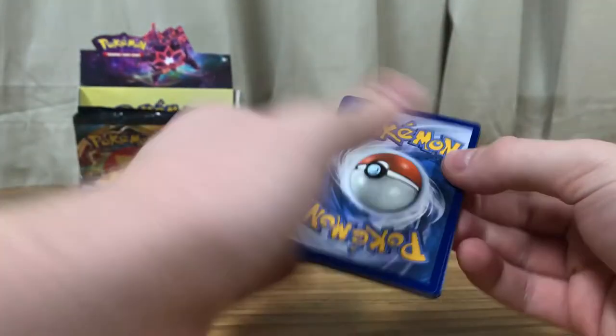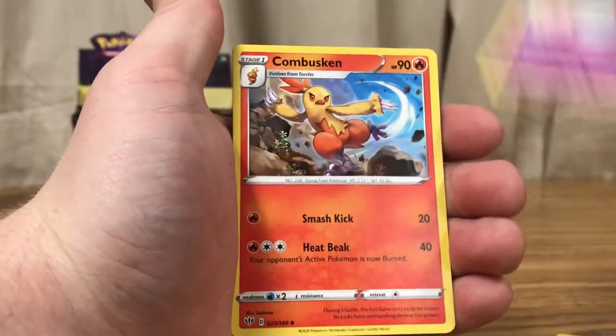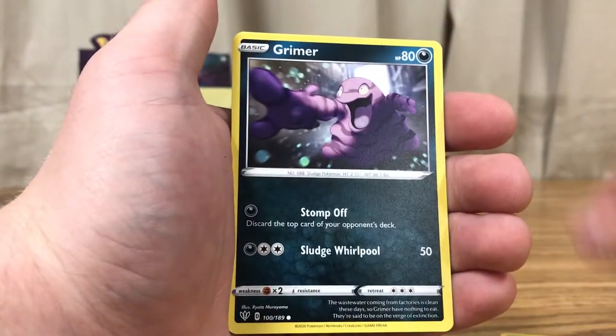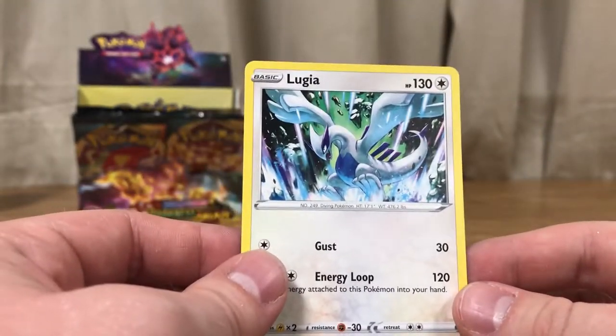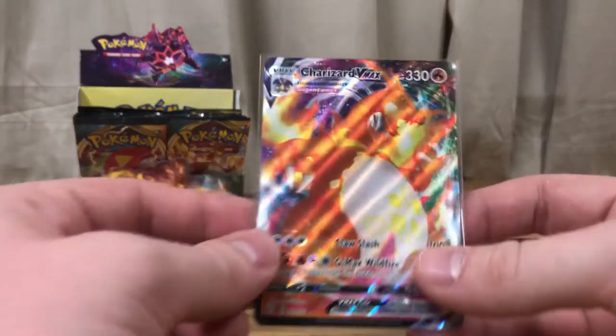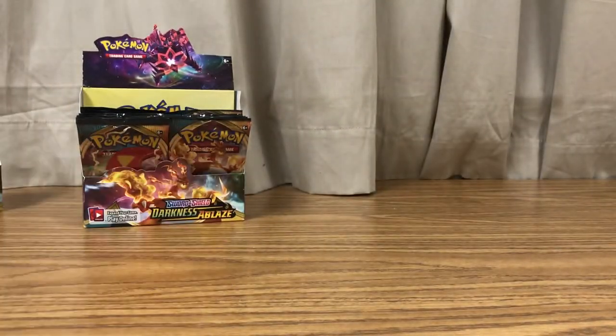Last pack for the video — there is the code. Water Energy, Polteageist, Combusken, Glimwood Tangle, Passimion, Fletching, Wimpod, Grimer, Clink, Hoopa, Lugia — that's the rare, a rare Lugia. That's pretty cool, I like Lugia. Did you play Gold or Silver as a kid? My brother got Silver so I played Silver — always got the hand-me-down. This is a really nice card. That is cool — you can just go ahead and pull that one up again, this one deserves the spotlight. Alright guys, thank you all for watching — see you guys next time.